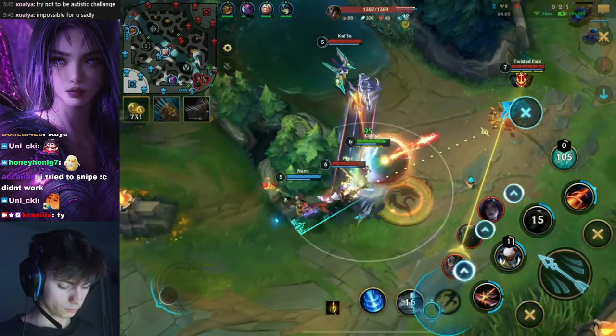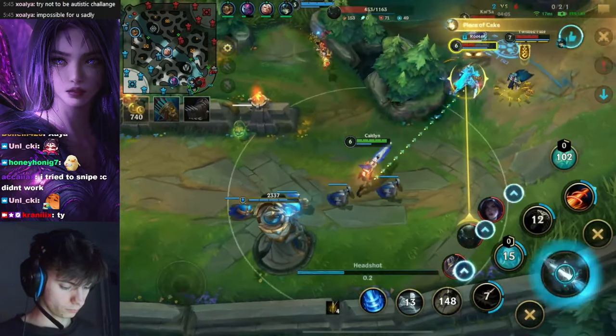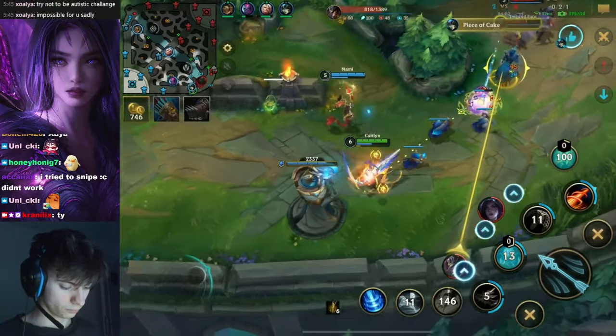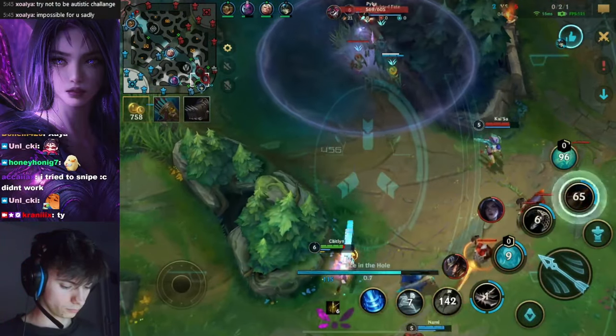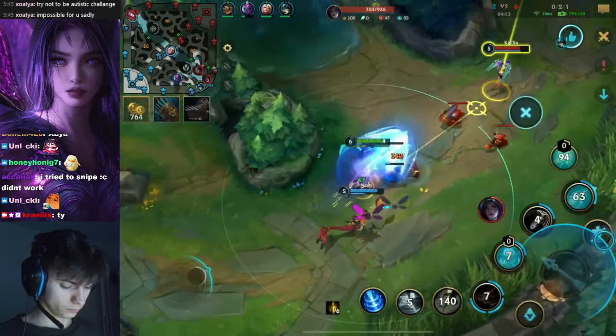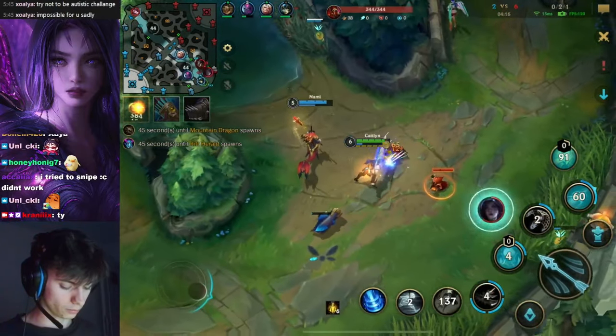Gets hooked here, has to probably flash here, gets nearly stun-carded by the Twisted Fate. Has to just be very, very conservative here. Good damage onto the Pyke, but he will never be able to be killed. Pyke is just too tanky and there's somebody in front of him.